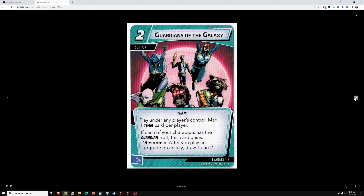Guardians of the Galaxy — 2 cost support. If each of your characters has the Guardians trait, this card gains: Response — after you play an upgrade on an ally, draw 1 card. You'd have to draw at least 2 cards to make it worthwhile. This is significantly worse than the Mighty Avengers — I would ten times over rather have Mighty Avengers, because we don't really like to run upgrades on allies. The leadership upgrades on allies in solo aren't that good, so you have to run bad cards to make this card good, and I'm not a fan of that.